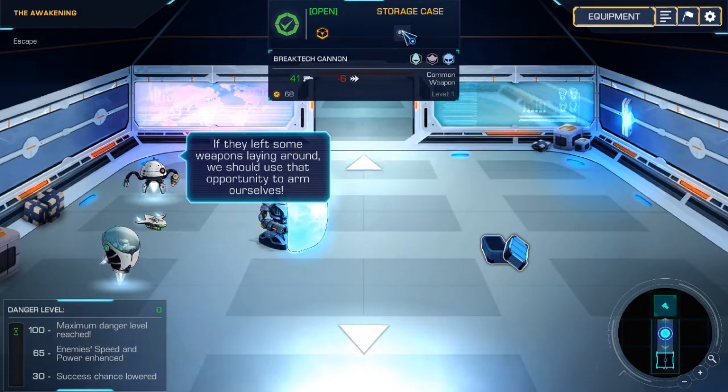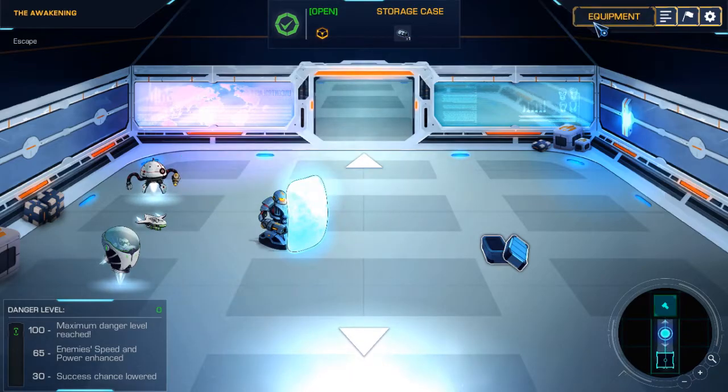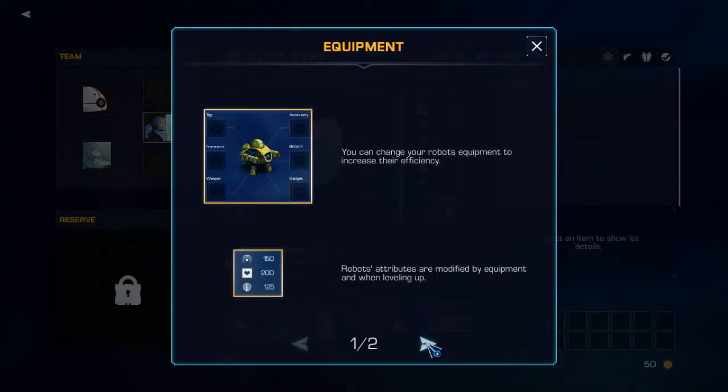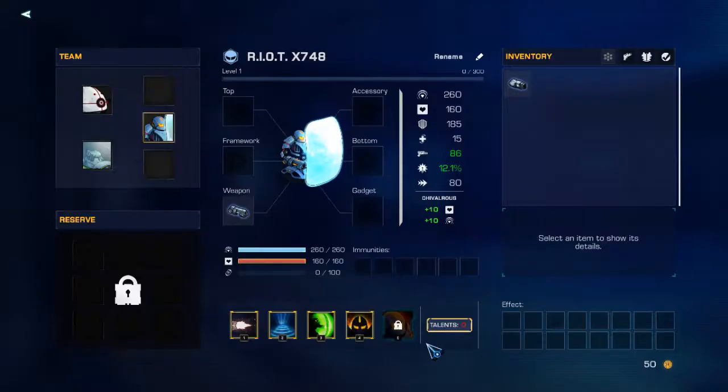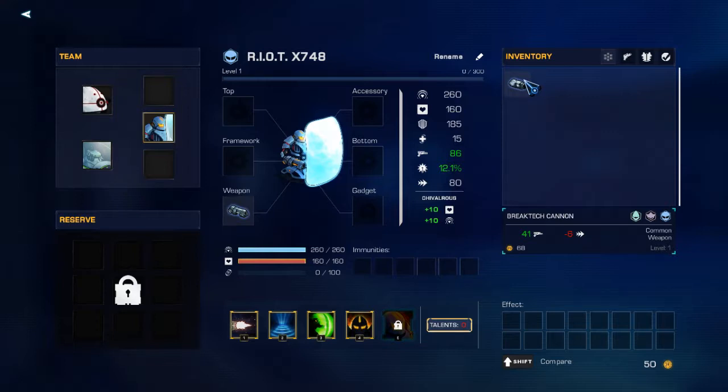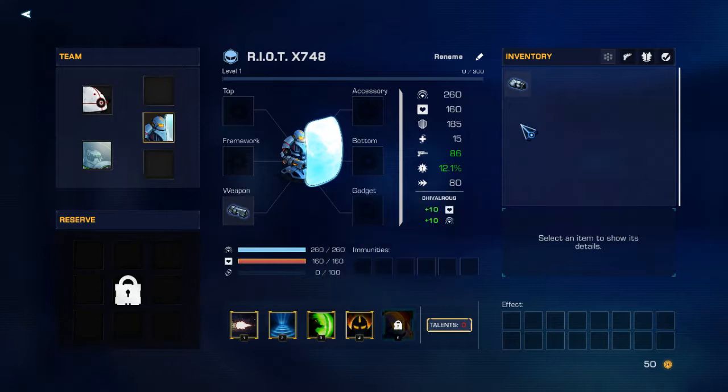What the hell is that? That was a cannon. Okay, so you can equip things to your robots. That's dope. All your atoms are gathered inside of the inventory. Alright, so it's pretty much like any other roguelike where you can lose or gain certain things — the weapons are at random. Okay, that's the good old roguelikes that I know.